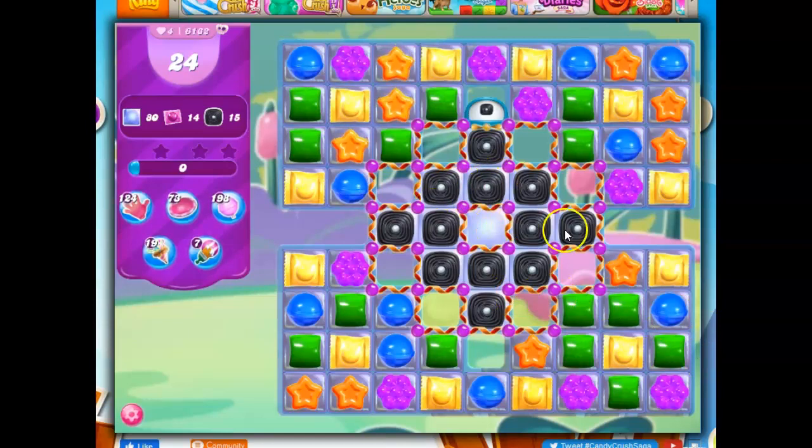We've got 12 licorice on the board with more set to come out. We've got a unique situation here. Normally when there's a fifth color added to the board, it starts out with blue and green; if they add a third color it's orange, a fourth color it's purple. A fifth color is usually red, but sometimes they'll bring in yellow.